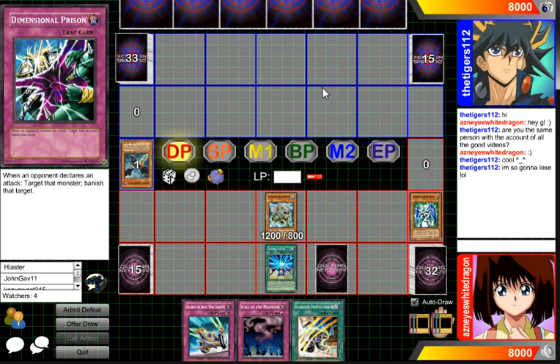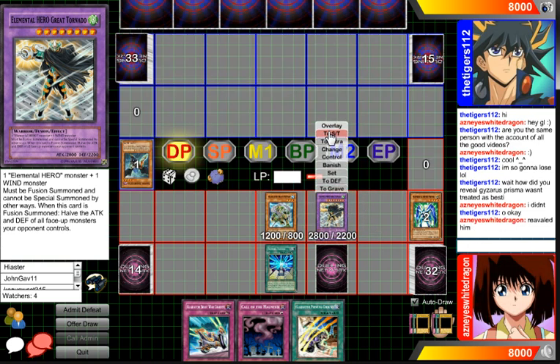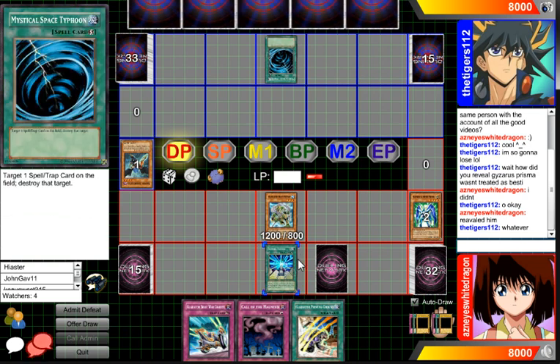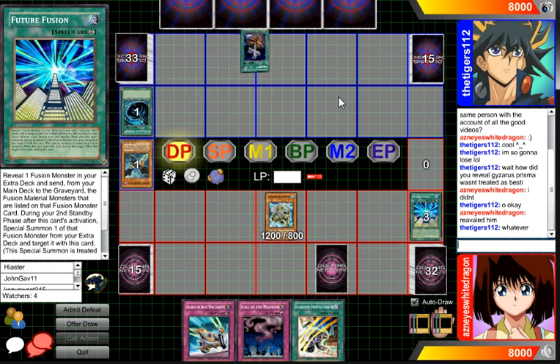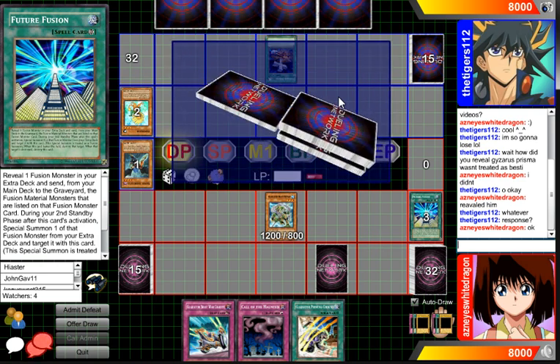I'm not really too afraid of any effects right now because I'm still unsure what deck he's running. Let's see what he can do. Our poor Future Fusion dies. Two tokens, which is fine.